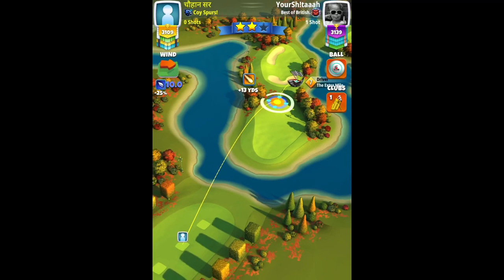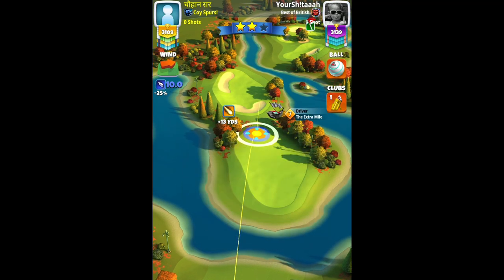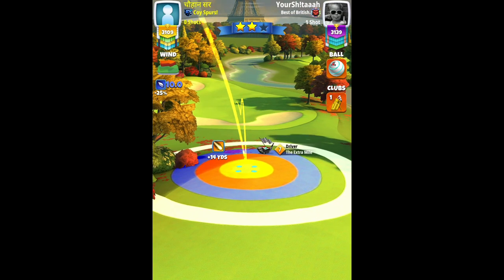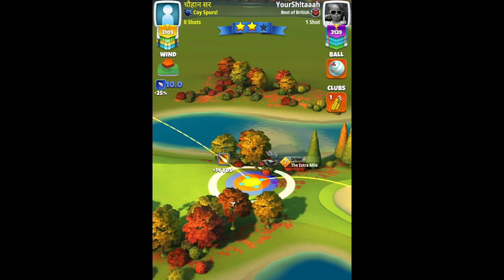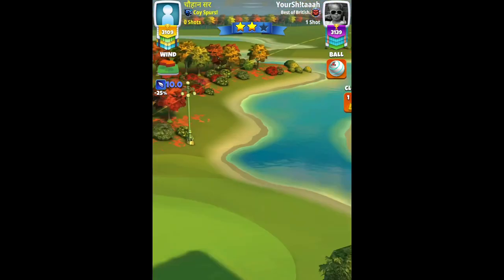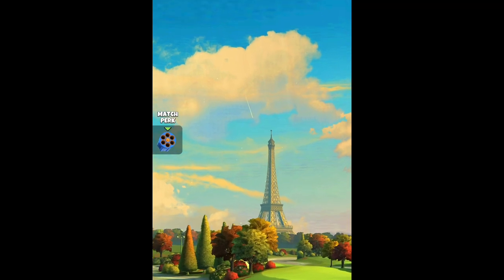Hole six, par five, crosswind left to right. Extra Mile level seven with the Titan ball. 4.5 toss spin, two left spin. Very important to keep the ball guard line centered in between the loop, between the bunker at the plus 14 yard mark. Adjusting this one for max plus 15%. No need for any curl — just try to hit perfect. Perfect shot! Nice perfect drive.